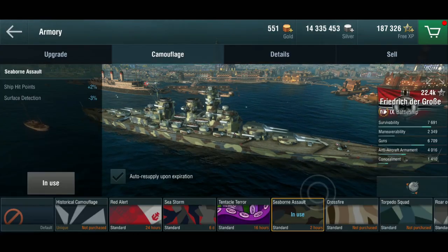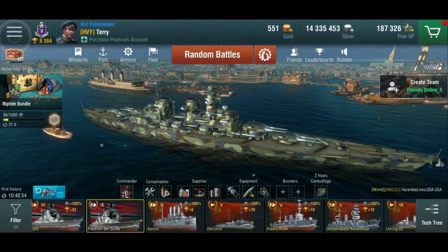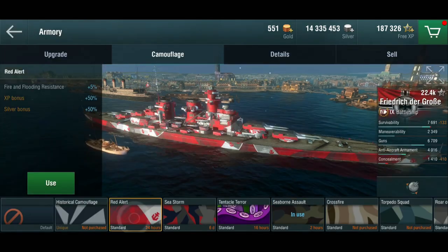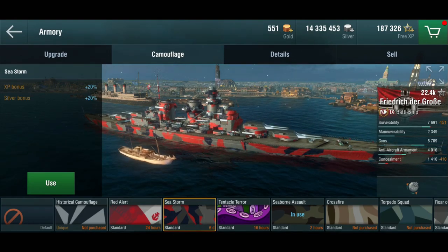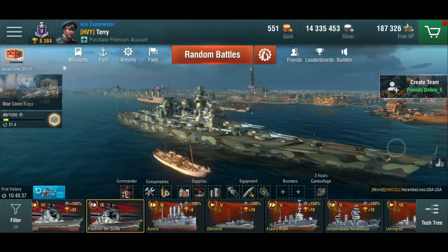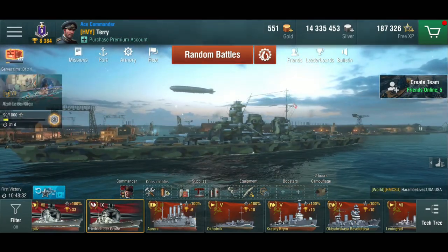Currently I'm running the Seaborn Assault camo, and I've found that I get focused less in that thing — which is kind of weird. I used to go with the Red Alert or the Seastorm, and for some reason I just get focused a lot more in those than in the Seaborn Assault. That might be a coincidence, but who knows. Anyway, so what is she like in the game? Let's play a couple of rounds and I'll show you.